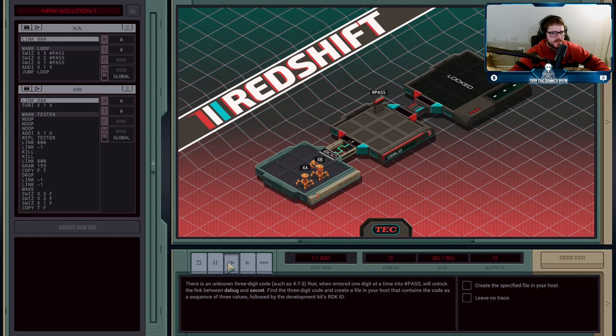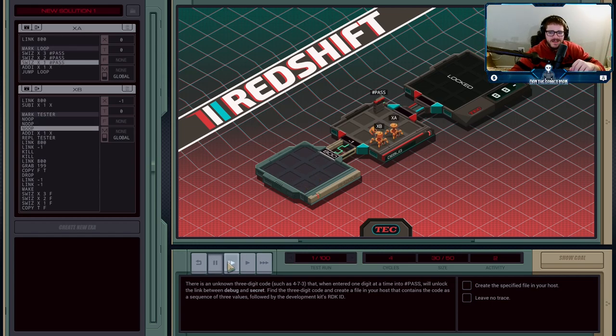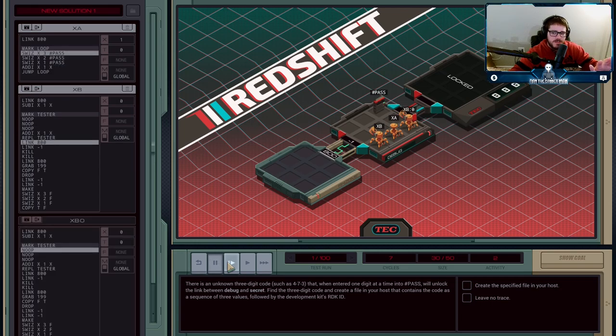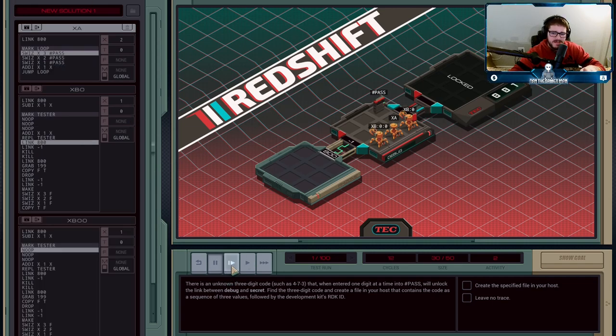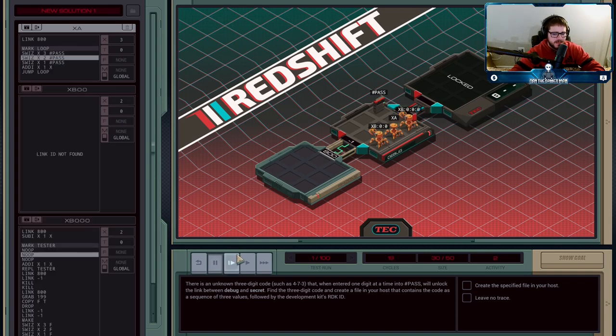Let me demonstrate what's happening. Agent A SWIZZes 000 in, and now B replicates itself — it has a password of zero and tries to go in, but it doesn't work, so it dies. A then SWIZZes 001 into the password and tries that — doesn't work. XB0 has duplicated itself, tries with a password of 1, and that fails. Then we go to 2 — that one fails too, and this keeps going.